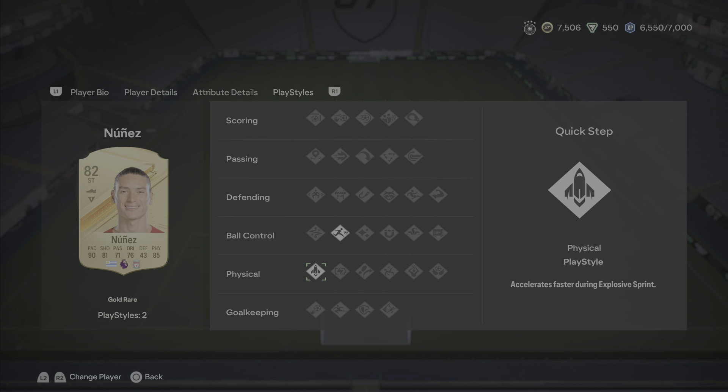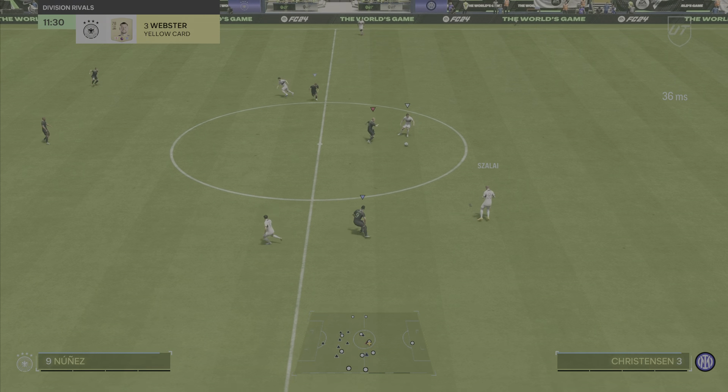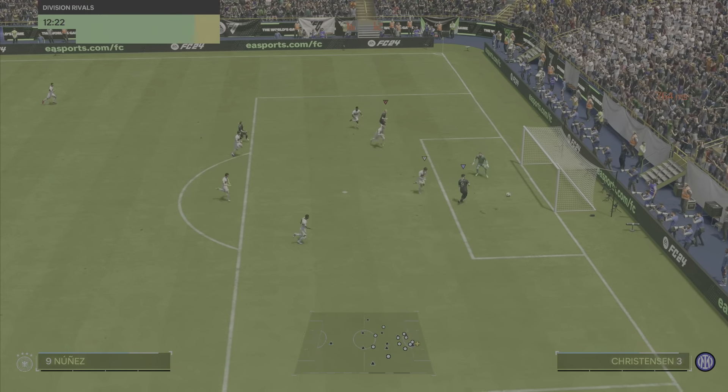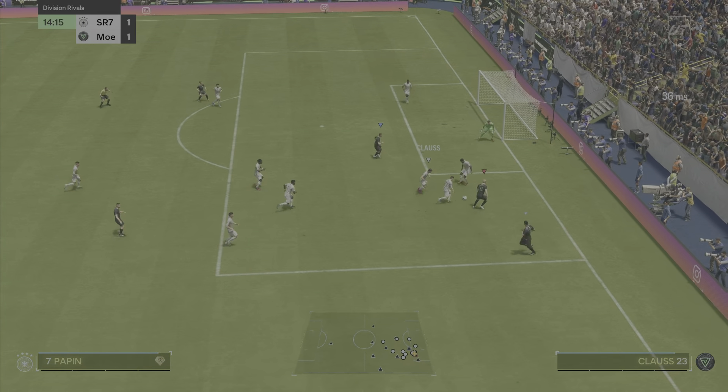I'm going to try this card out as striker and without further ado, let's jump straight into the gameplay highlights with 82 rated gold rare Darwin Nunez. Starting off with a pretty easy goal, Bergkamp wins possession and Darwin Nunez is able to just get in behind, hold his run, stay onside, and he has a tap-in at the end of it.